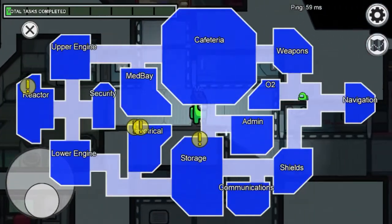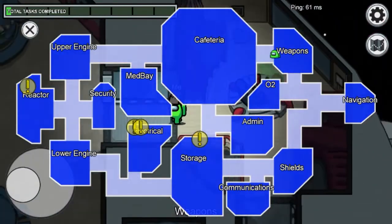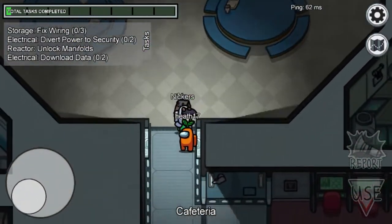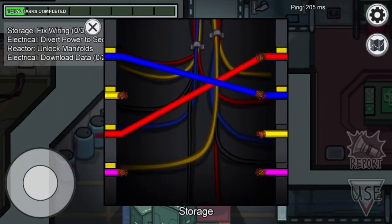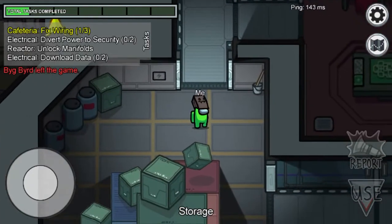The exclamation marks on the map show where your tasks are, so go to them and finish all your tasks so your team can win. If you don't know how to do a task, just go up to it and figure it out — that's tip number four.